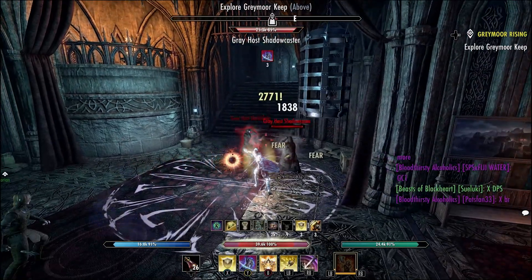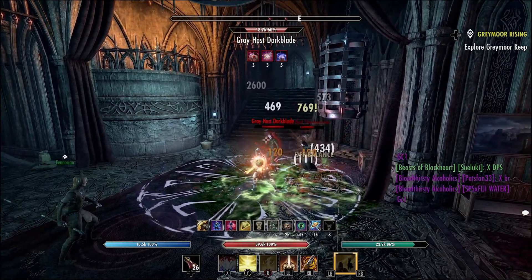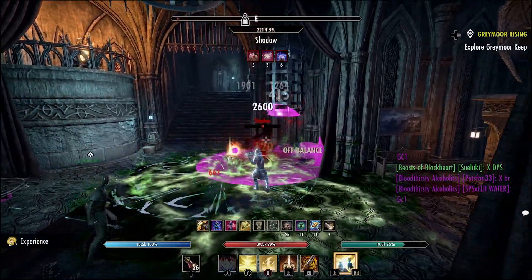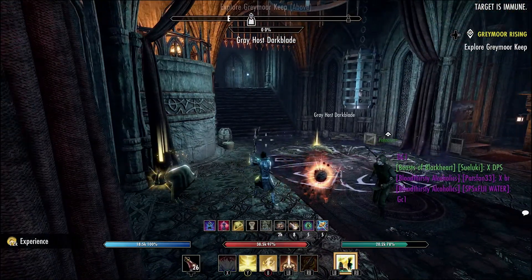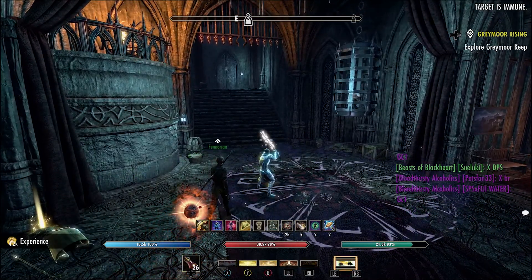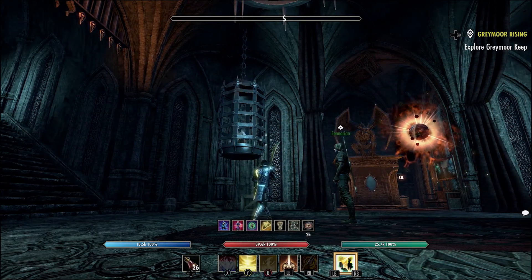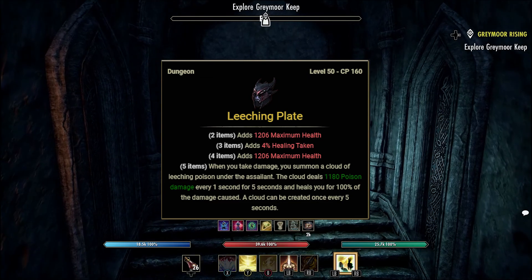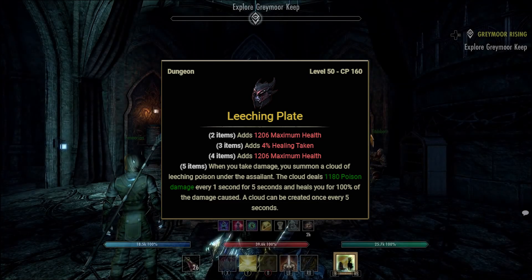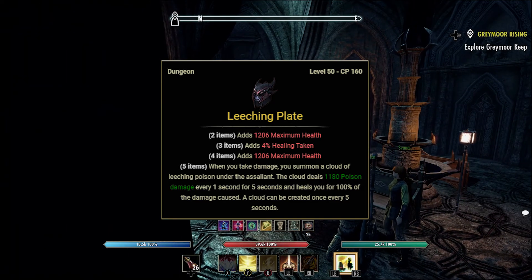The next two sets drop specifically from dungeons. Unlike the previous four sets, which you can pick up from overland, crafting, or guild traders, these will only drop inside dungeons. You can trade them while inside the dungeon or within a two-hour window afterwards with your party members — you cannot trade them with players outside of that group. These sets are also tied to specific DLCs, except for the last one, which is part of the core game.